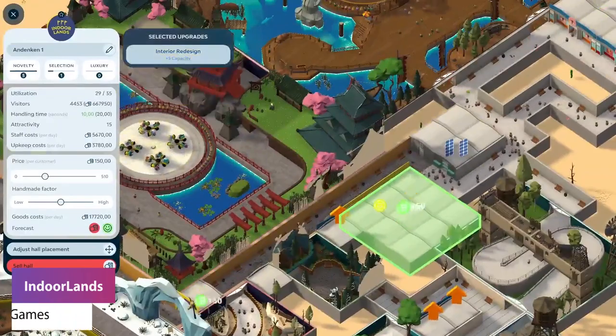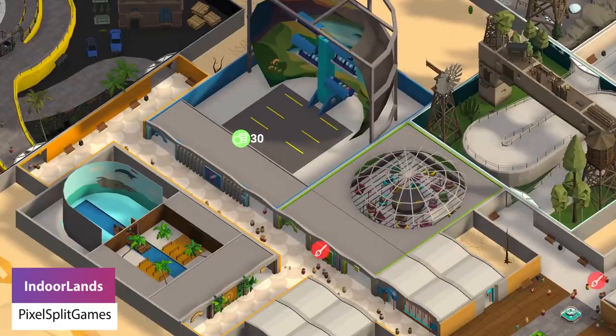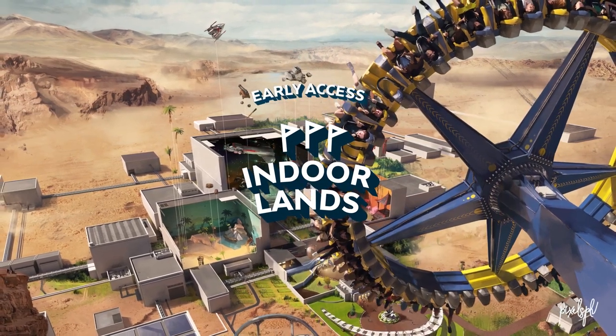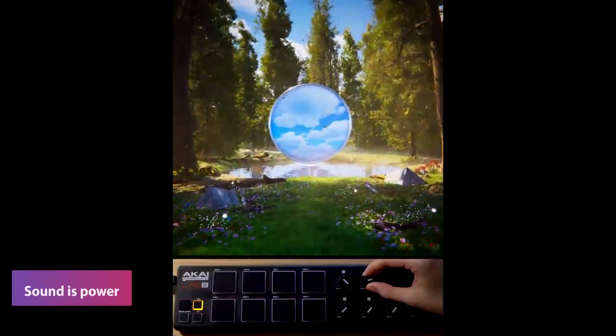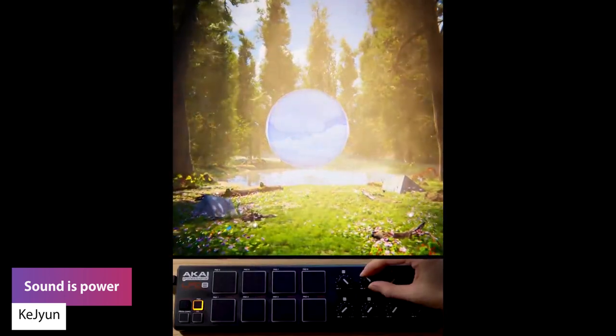User Pixel Split Games has got an update for Indoorlands, their indoor park simulator. User Begem has got a digiscape forest using a MIDI controller to control the environment.